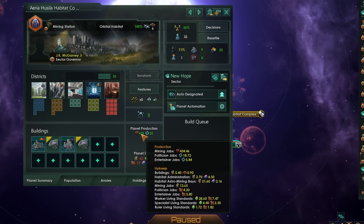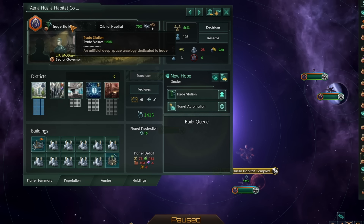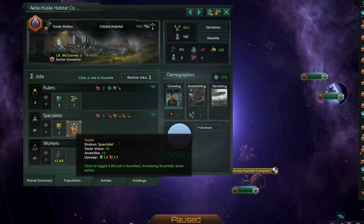Habitats are, hands down, a more efficient use of the space. What about trade habitats? The trade habitat building is still available; however, trade districts along with entertainment districts are no longer a thing. We can, like any regular world, fill this with commercial zones, galactic stock exchanges, and the like, and then cram it full of pops to work the clerk and trader jobs, and that will allow us to get a reasonably high amount of trade value.